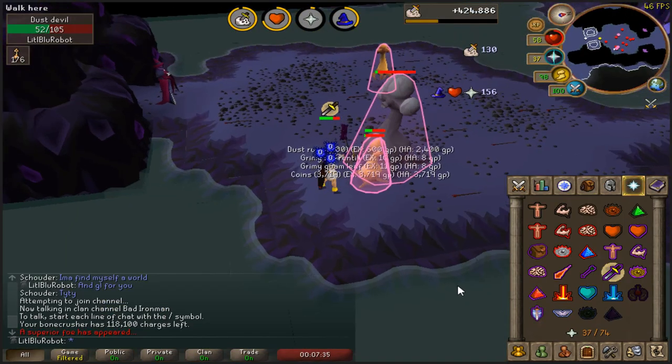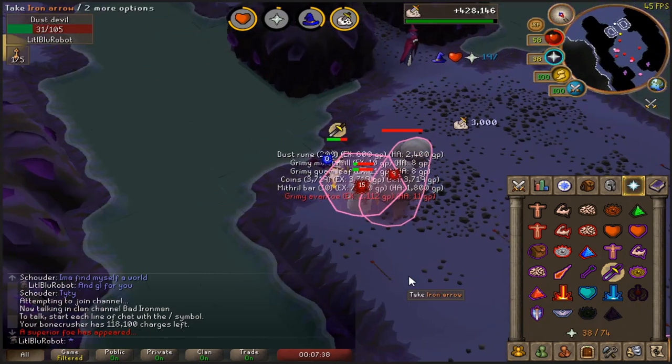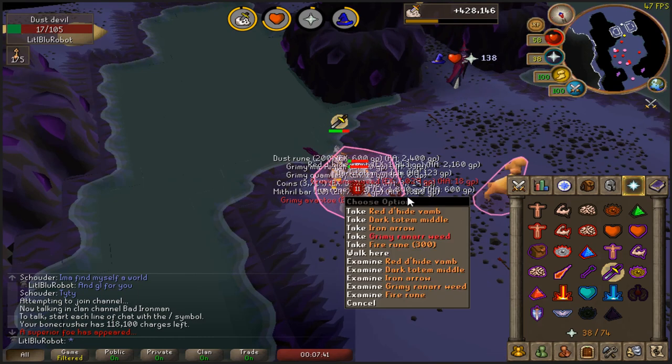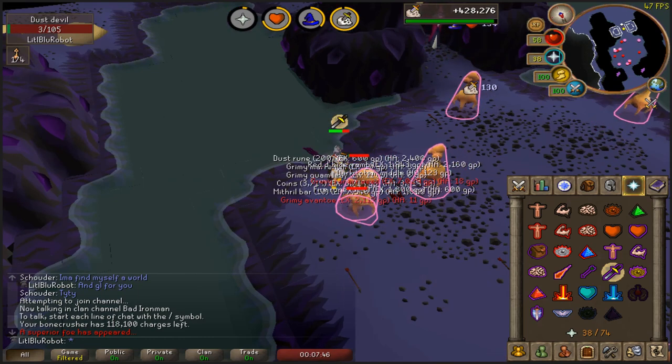I have another superior - this is the one right after the eternal gem, so I'm not expecting anything. But please, you know you want to give me something? Nah, ah well. At least I got the totem piece. And that's another totem completed as well.